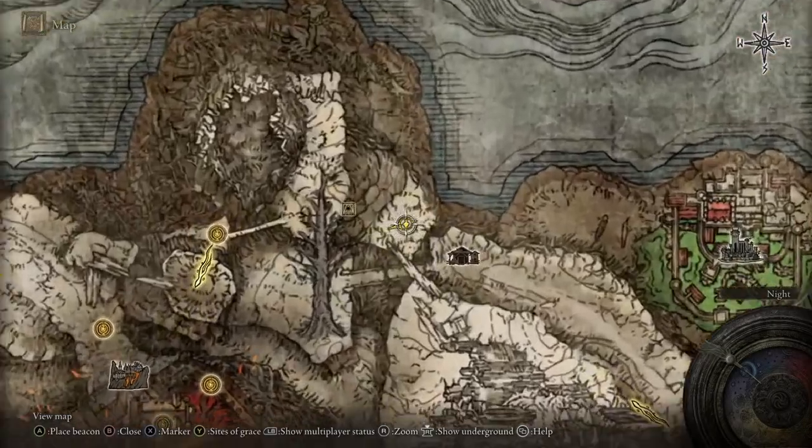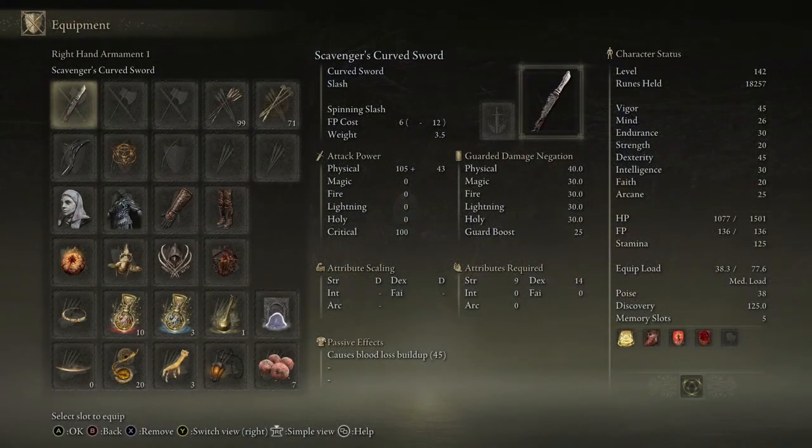And there you go — that's the Mushroom Crown. Now to get the Curve Sword, just go to this location I'm showing right here and it should be in front of this tent on a dead body.